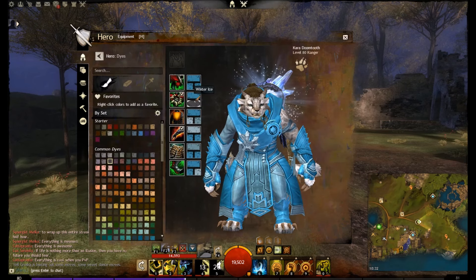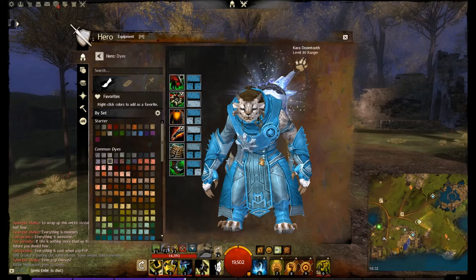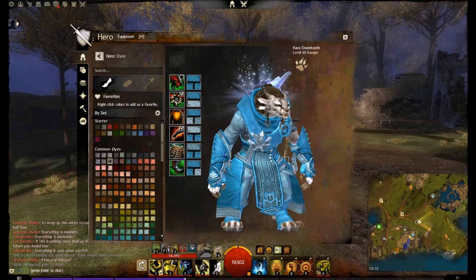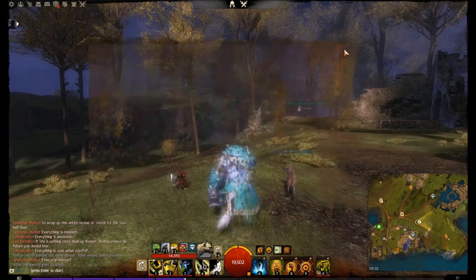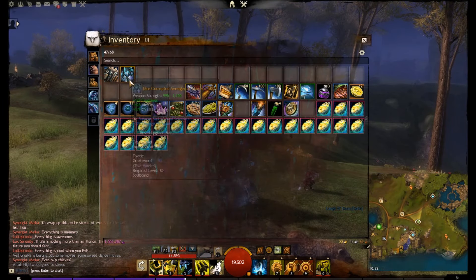These are the dyes, as you can see here: Sky and Winter Ice. I've tried a few different combos, but I like this light blue armor color. It goes very well for my ranger, particularly with the Corrupted weapon sets.